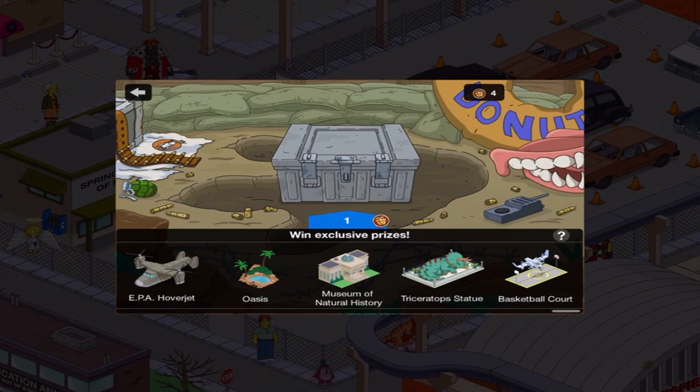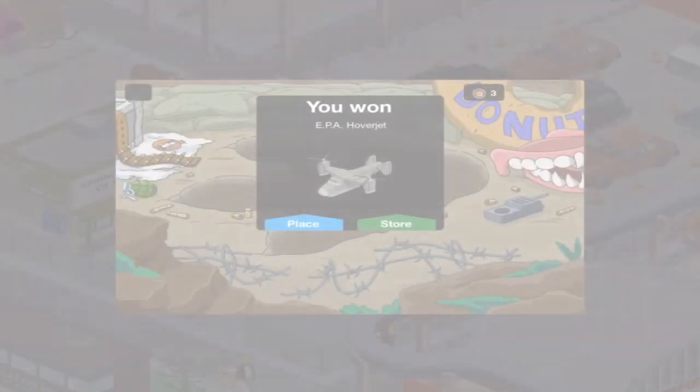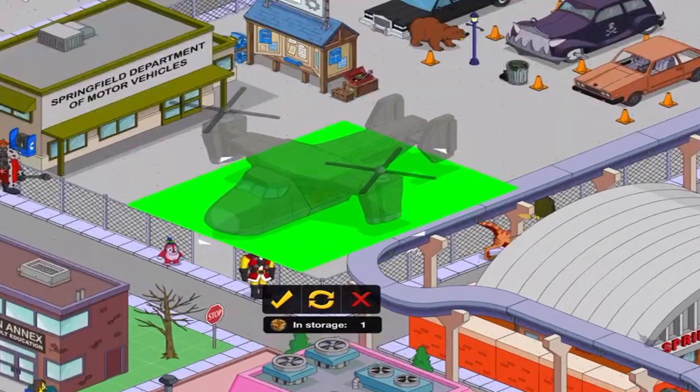But then everything else is. Of course, the Yearbook Mystery Box costs 30 donuts and it's available for everybody year-round. The sooner I get the Maul, the sooner I can stop. Hello, Monorail, for the second time — I was going to say third time. Show me that Maul! Well, then. That is definitely not a Maul. So we'll place this down right here.